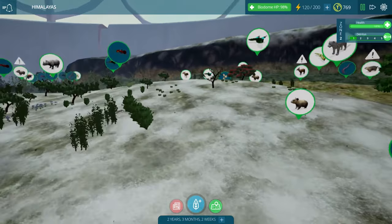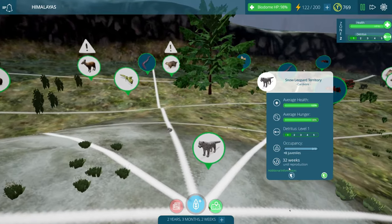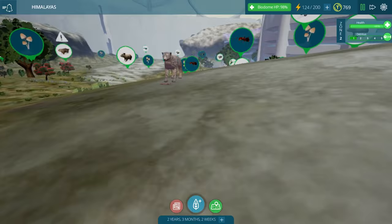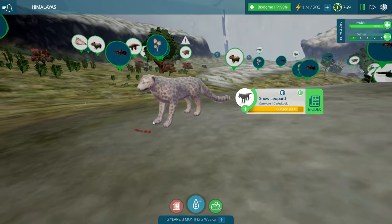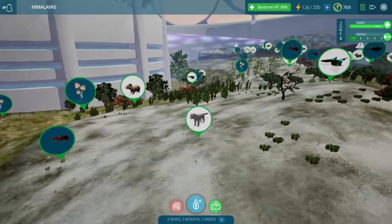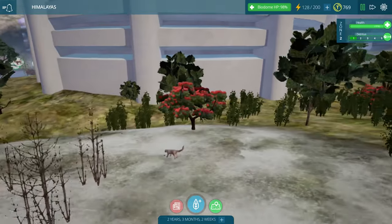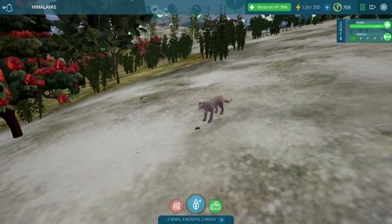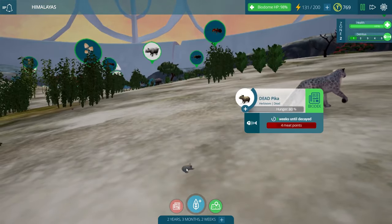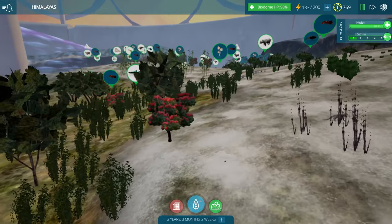It seems like it definitely wandered away. Hopefully it didn't get injured by the snow leopards. I have a feeling we're going to have to worry about that sort of situation when they eventually have cubs. There's only 32 weeks left until the snow leopards reproduce, so that's actually not too far away. We might be seeing that very shortly. And look at you - you already found a snack, it looks like. So at least these predators are having a little bit of a better time catching their food than our big cats in the rainforest.